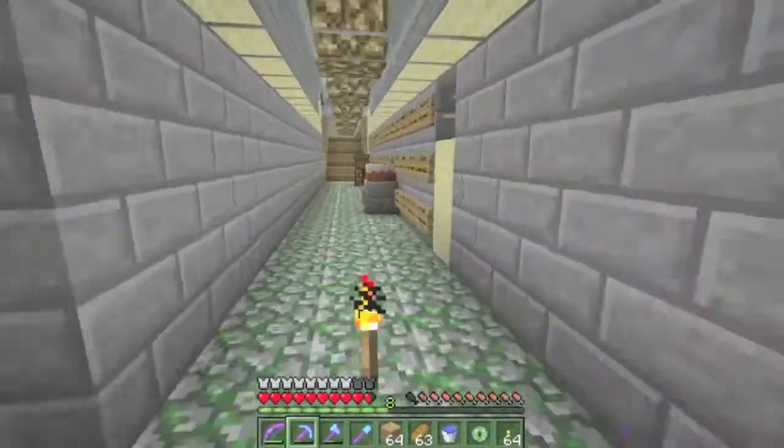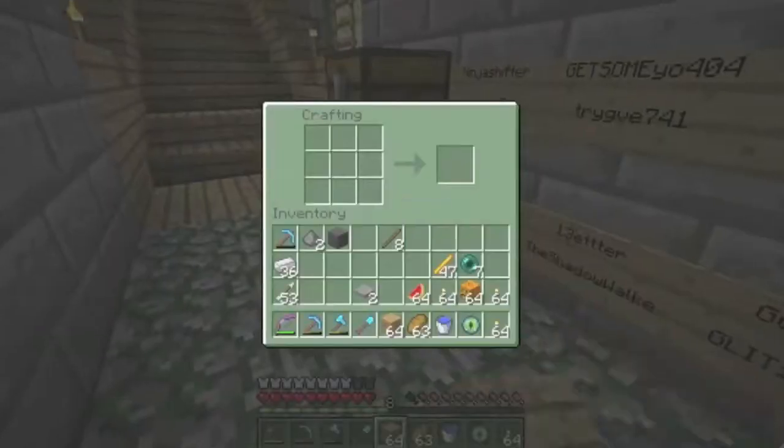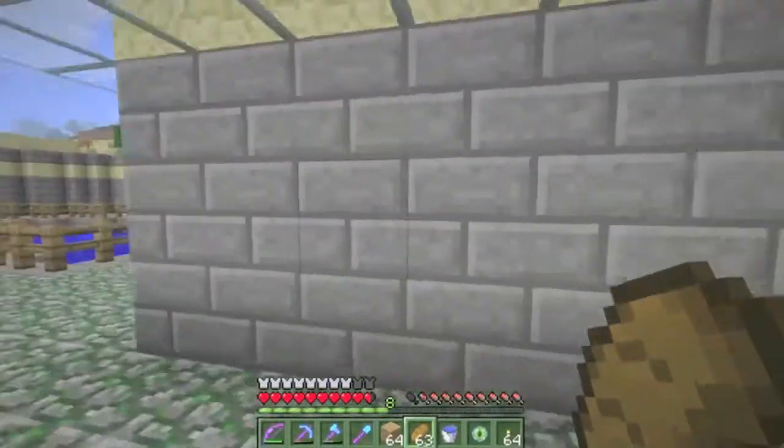One of my favorite features that might go overlooked by most is that when you craft half slabs you now get six instead of three. That's pretty sweet - it's actually much much easier. I love it.